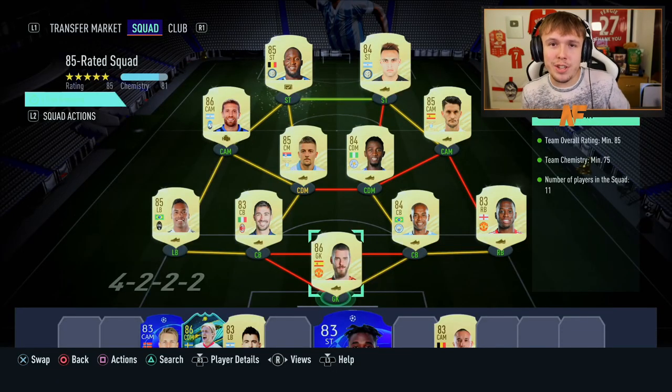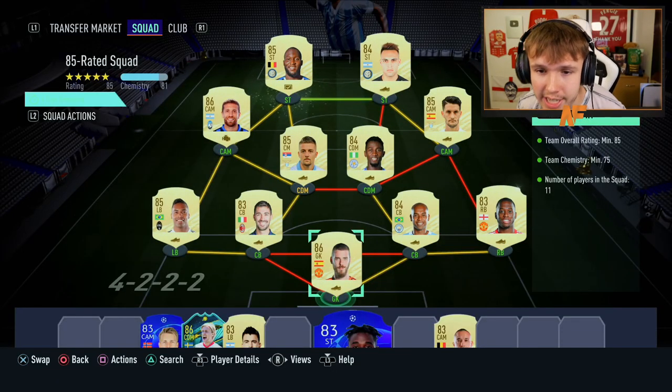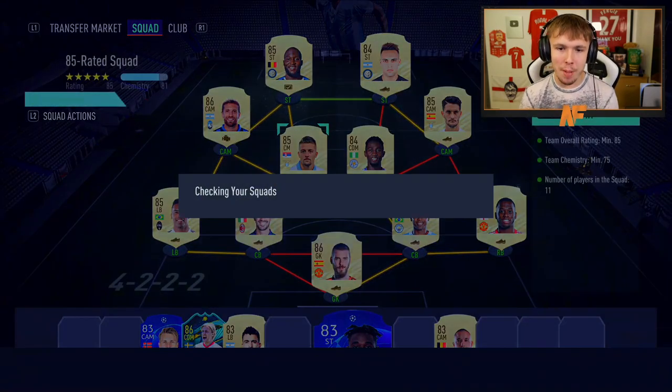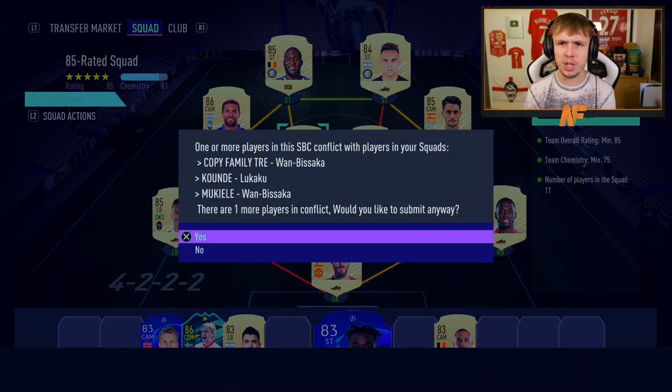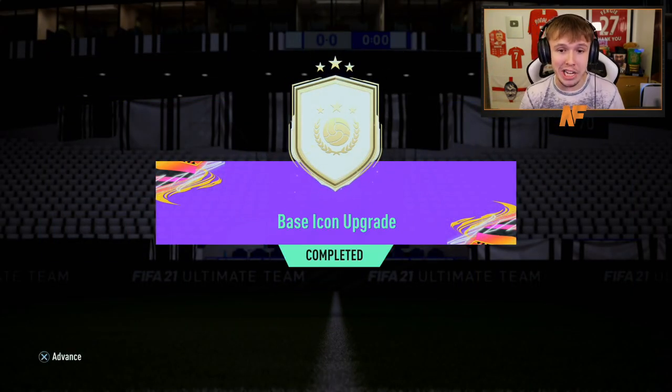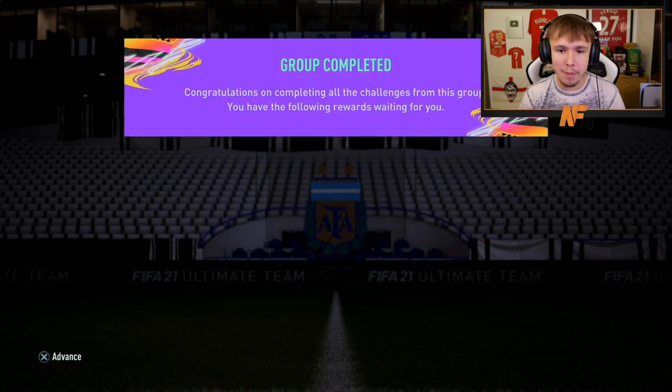It is the second base icon SBC that EA dropped and we are sending it. It's the final SBC — we are building the final 85-rated squad to go ahead and submit it. It's basically the same requirements, maybe a little bit different. Anyway, as you can see the base icon upgrade is completed — the second one we've done. It's not repeatable, and once again we are going to be rouletting my icon pack to see what we get.